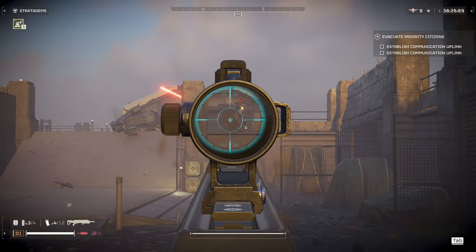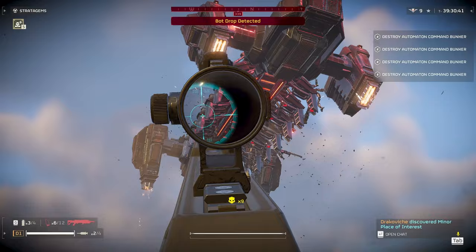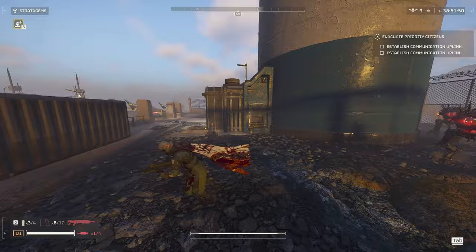Next I want to talk about the Automatons and how the Erupter works against them. Light bots are no problem — you can hit them basically anywhere and you'll kill them. This is great for taking out waves of light bots coming in on dropships from far away. Berserkers take a lot of damage from the Erupter; you want to go for the head as much as possible. If they get too close and you shoot them, it might pull you forward because of that bug. Explosive damage is pretty intense, so be careful.